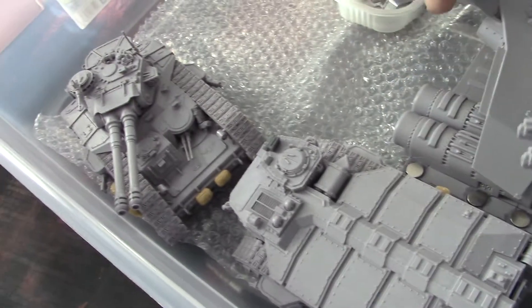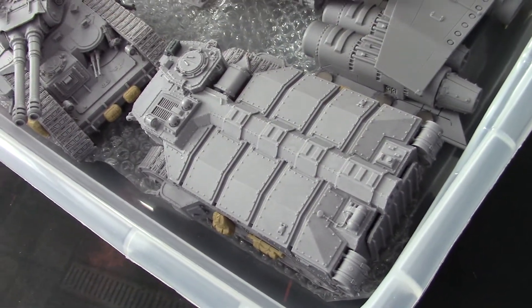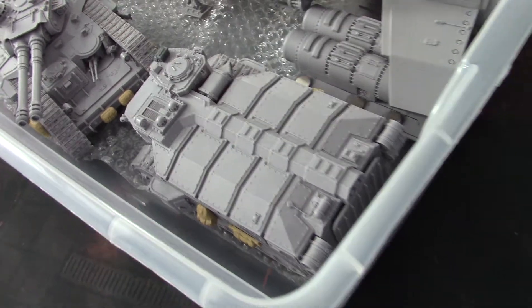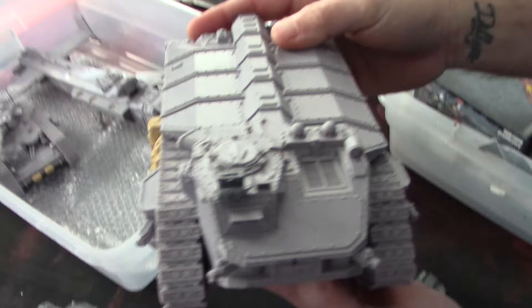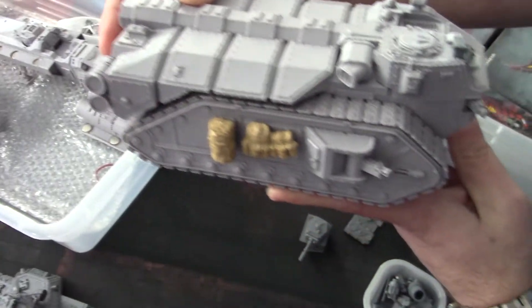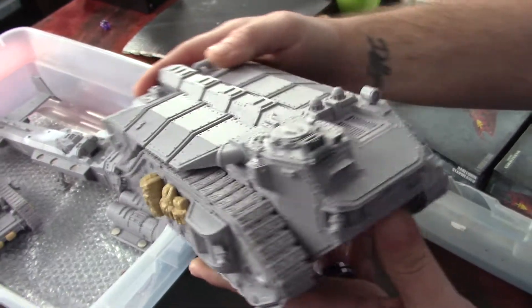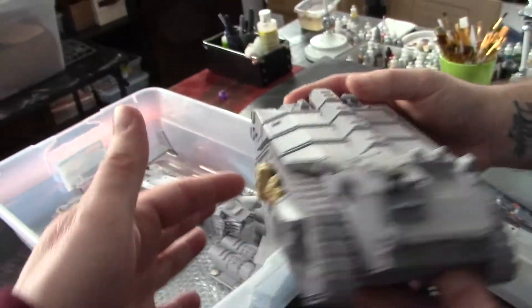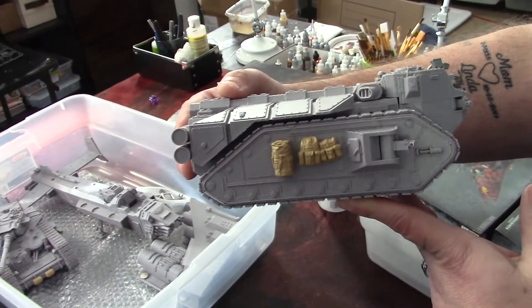And then this is a Crassus transport — I couldn't remember what it was called, but it's on the Forge World site. This thing is a crazy amount of resin — this is one solid block of resin. And these little detail pieces are a Tamiya kit that was found to supplement it.